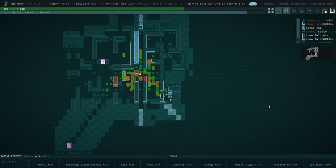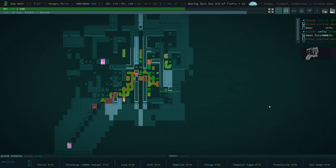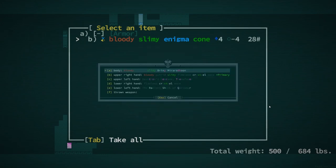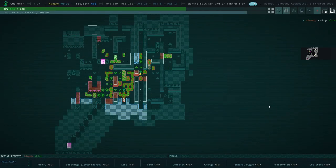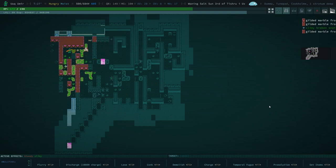Is this thing dead? What is this? Enigma cone. Grants you confusion at level three, if you already have confusion. This goes on our body. No thanks. It's interesting though. Granting confusion is kind of a tempting premise.